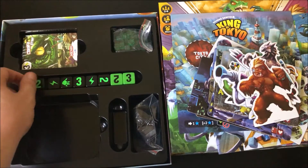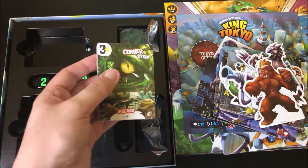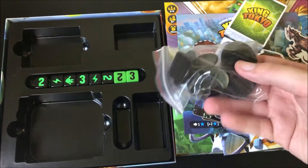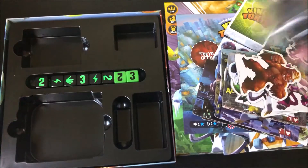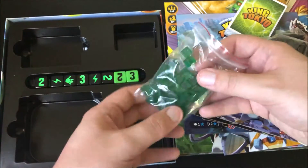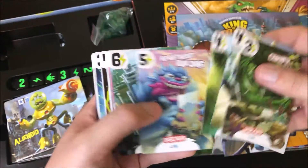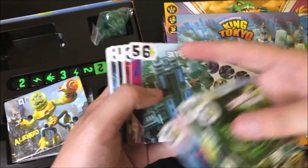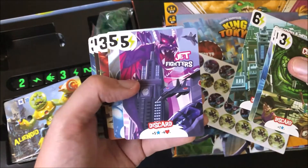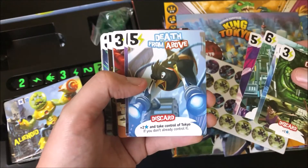We have our dice, of course — you roll the dice to see what all your effects and abilities are. We have the cards as well. Also included are the stands for your characters for when they're on the board, and these are to keep track of how much energy you have.